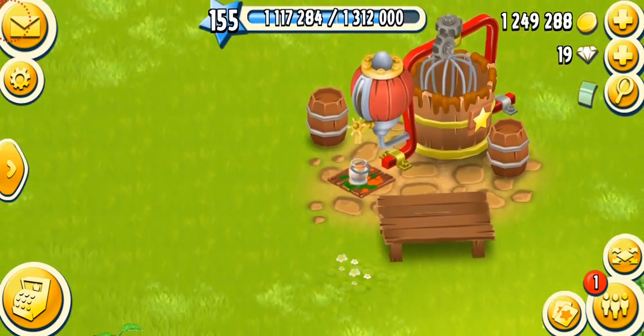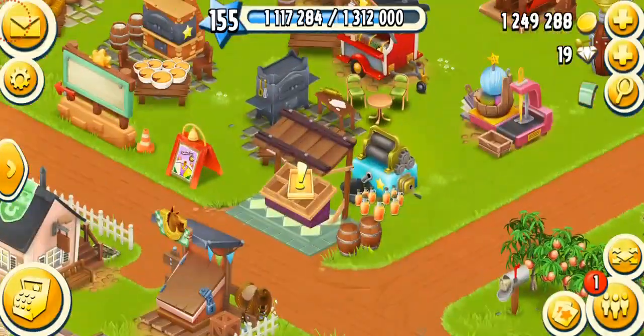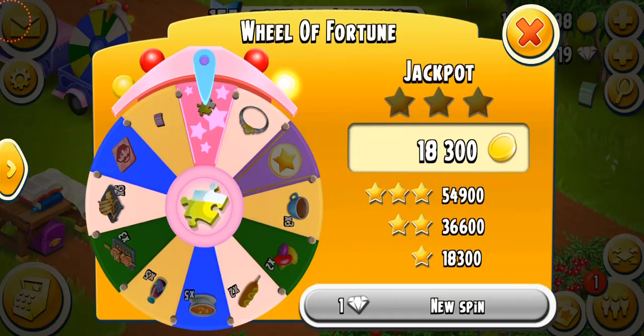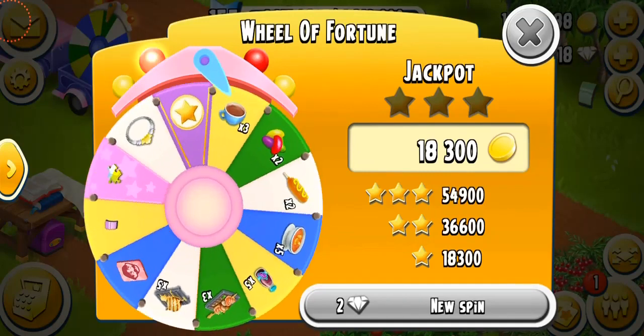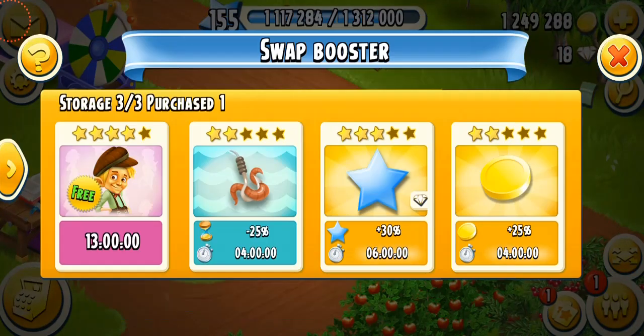Today we're going to be talking about a very important machine called the Sauce Maker, but first let's do some work on my farm. We have a spin-the-wheel puzzle event — we're getting like three, two, and two fives, getting more than one item from the wheel of fortune. This is so cool, but I have to spend diamonds to get more spins, which is not ideal. I spent one diamond to spin again.